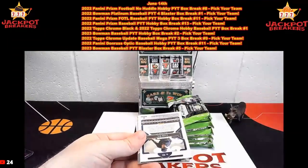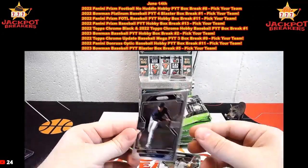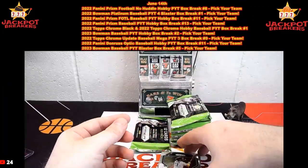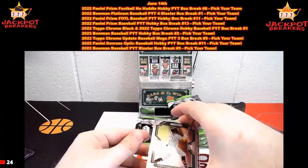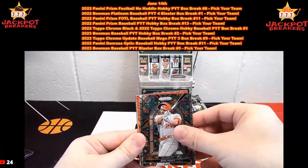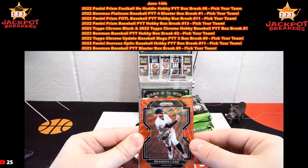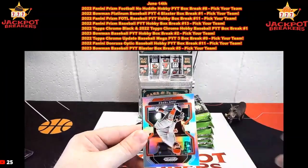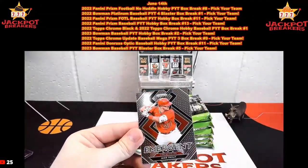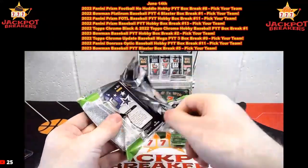Matt Brash rookie. And we've got an auto for the Yankees — that is Luis Gil. Or no, that's not an auto, it's just backwards. That's strange. Luis Gil. No auto there. Fernando Tatis, Mike Trout. Red Wave of Brandon Lowe for Tampa. Silver Juan Yepez for the Cardinals. Emergent of Mike Trout. Our last pack of the first half here.